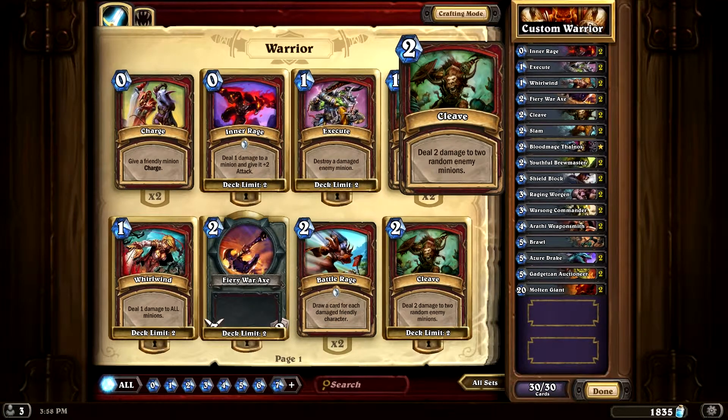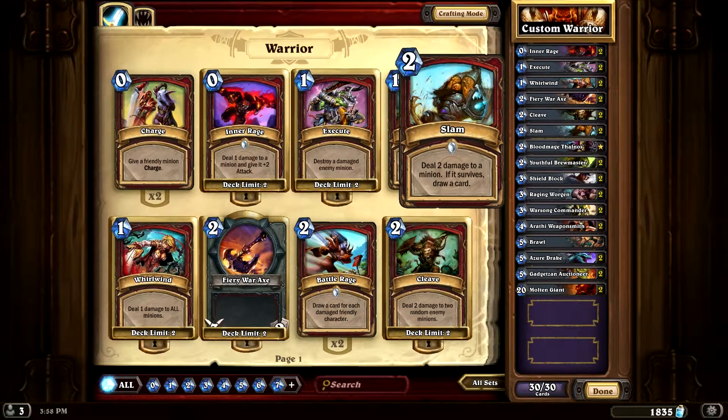Cleave — obviously for that board clear. Deal two damage to random enemy minions. Really good card. Slam: deal two damage to a minion; if it survives, draw a card. Always good.